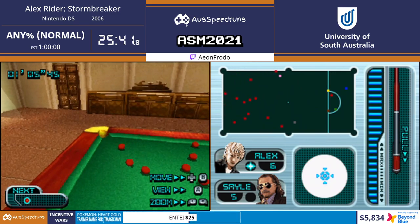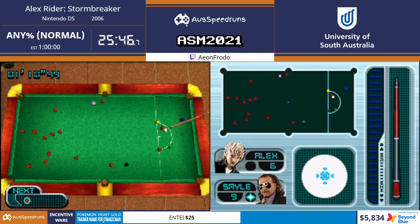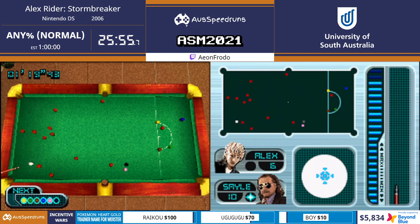It's just like 10 minutes of me playing snooker with the main bad guy while we're waiting for dinner, and Andy Serkis is making dinner. That is the plot right now. Don't forget donate.ausspeedruns.com - we are raising money for Beyond Blue, a charity for mental health support.